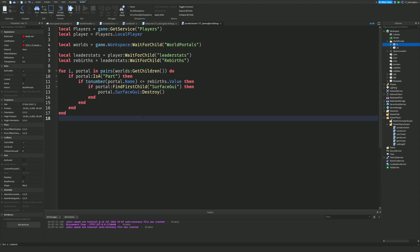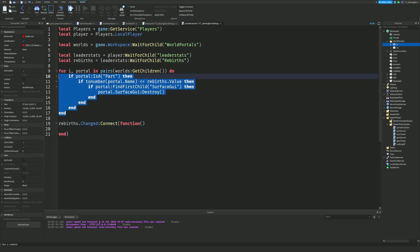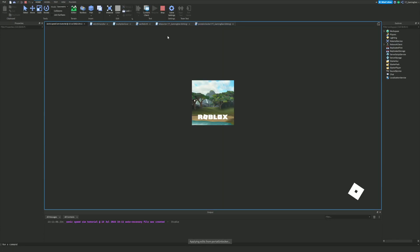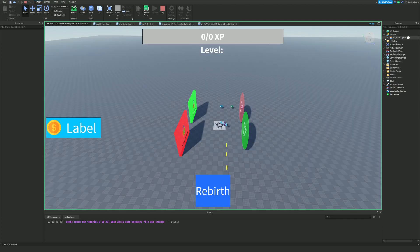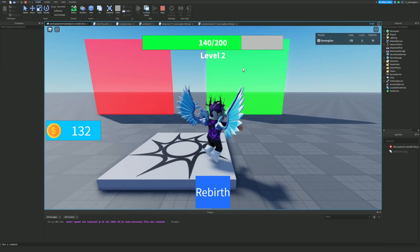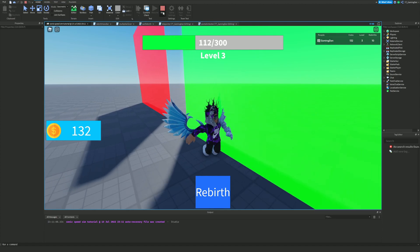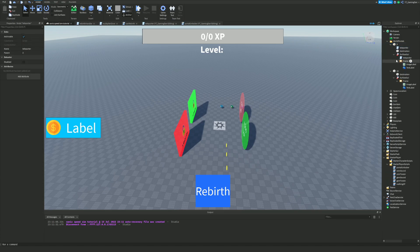Next, connect `rebirths.Changed:Connect(function())` and paste the same loop inside so it re-checks whenever rebirths change. Testing now: with 3 rebirths the first portal's lock disappears but not the second. If I manually set rebirths to 10, the second portal's lock disappears too. I also forgot to add the Teleporter script inside the second portal - just duplicate it with Ctrl+D and place it there. Now both portals are fully working.